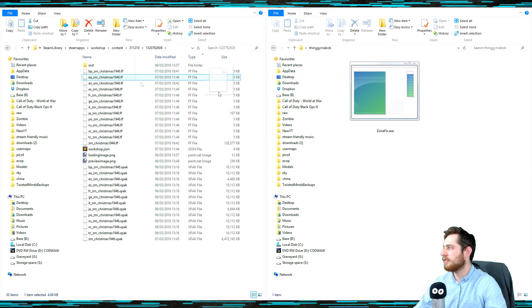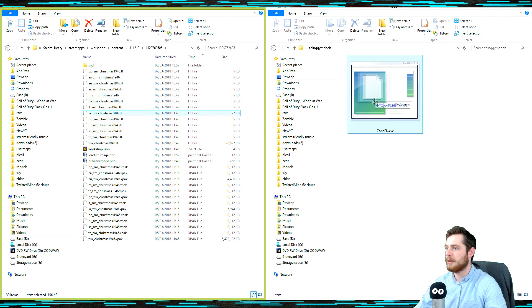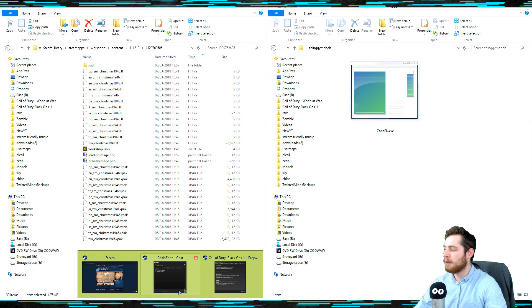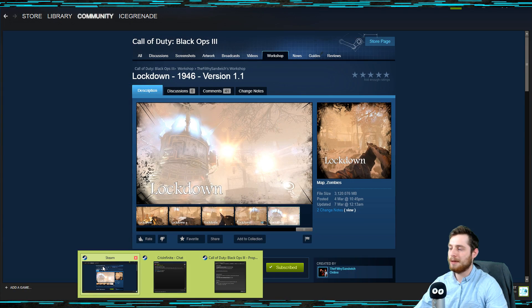For the sake of just getting all of them done, I'm just going to drag all of these in. If you're French, you want to drag in the FR one and so forth, depending on what language you use, because it will only run that language. But I'm just going to drag them all in anyway. When we open up the map and run the game, this map will launch and it will play absolutely fine.